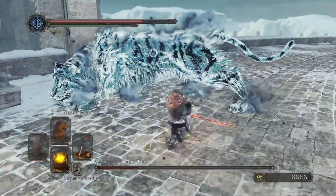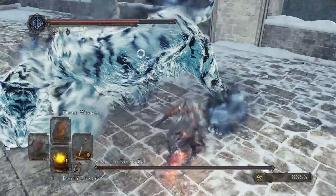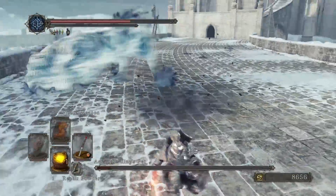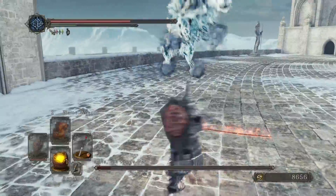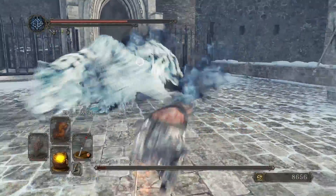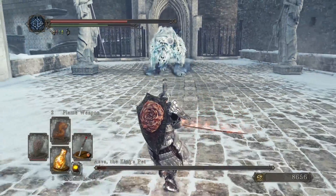Staying locked on also makes it much easier to land hind leg attacks. Because of the way her body is structured, it's very easy to miss attacks underneath her torso depending on your weapon. Unfortunately, there aren't multiple lock-on points like some of the other larger bosses.